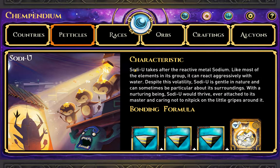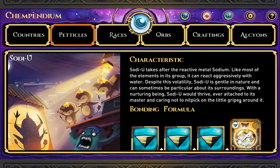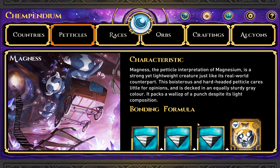Sodoo takes after the reactive metal sodium. Like most elements in this group, it can react aggressively with water. It can sometimes be a nurturing being. This one uses a sodium card and sodium orbs. Comparing that one to this one — that's magnesium orbs and it uses the magnesium card. So I think it depends on what card it uses.